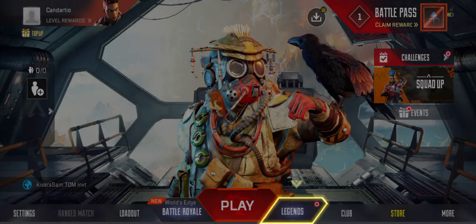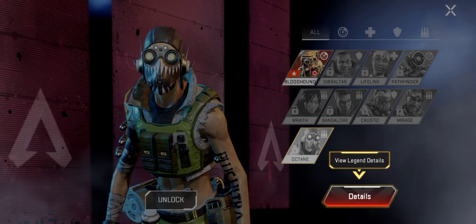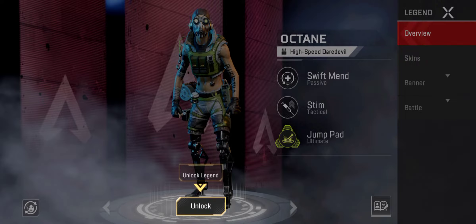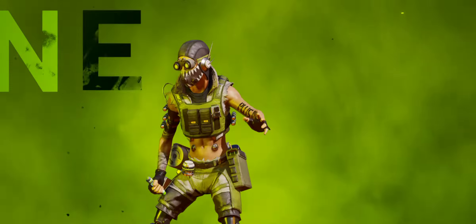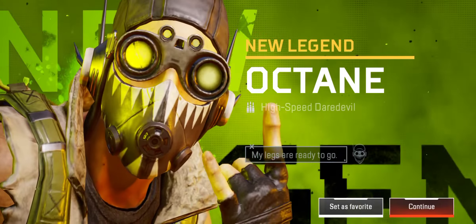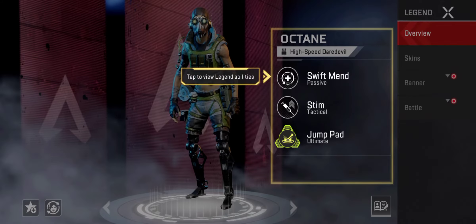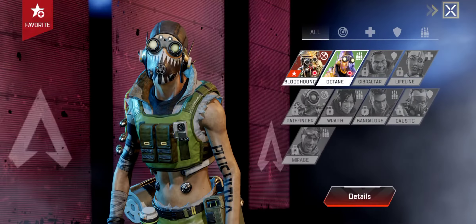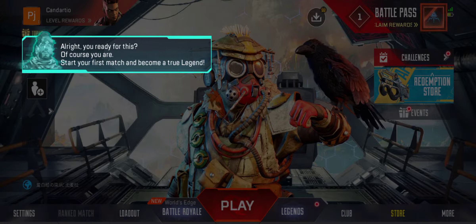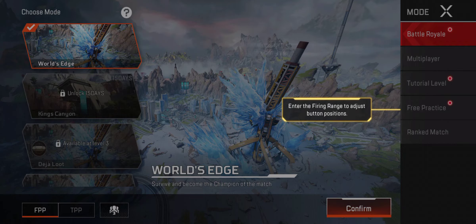Welcome to the Apex Games. Mirage here — I know, I know, why don't you hold your applause. Hey, it's Octane! You're gonna want this daredevil on your side. My legs are ready to go. Some assembly required. Every legend has a unique set of skills, each more unique-er than the last. Anyway, you ready for this? Of course you are. Start your first match and become a true legend.